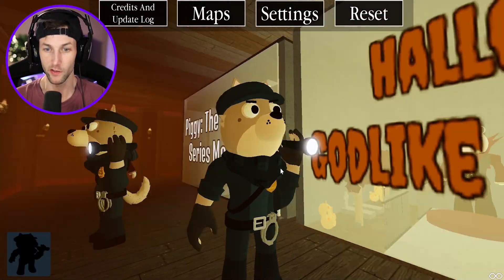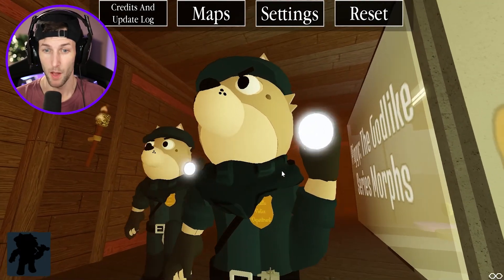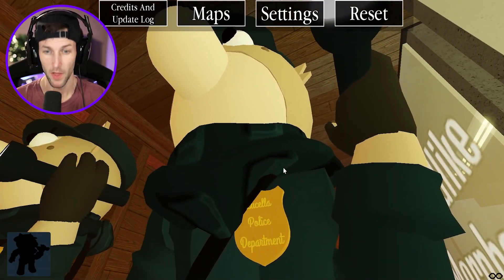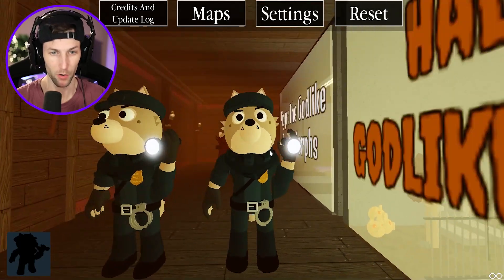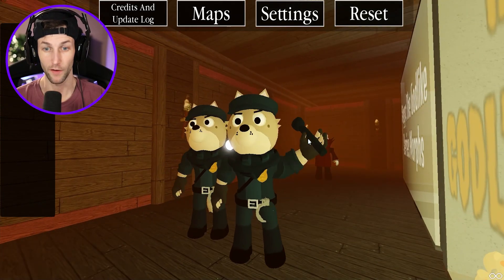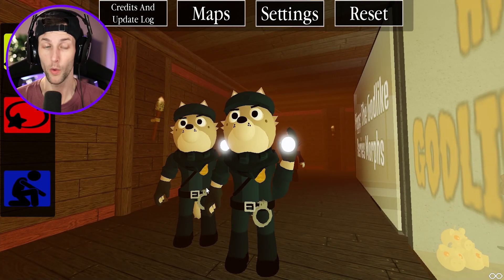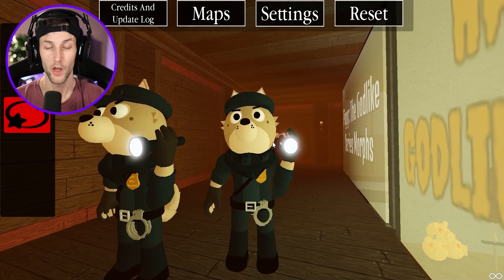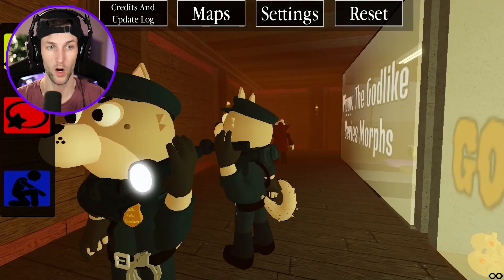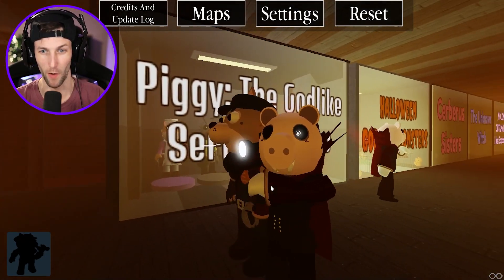All right, who's up next? I don't even know who this is, but it's a very nice looking police character. It says Lucela Police Department. We're twins! Let's check out the jump scare with the flashlight — oh that's cool! The Godlike RP always has great animations and really cool jump scares.